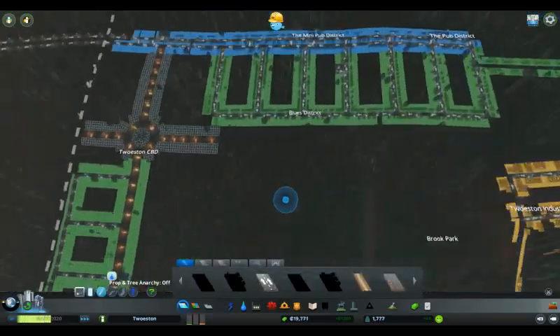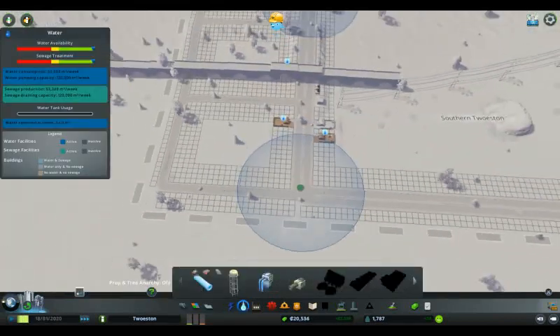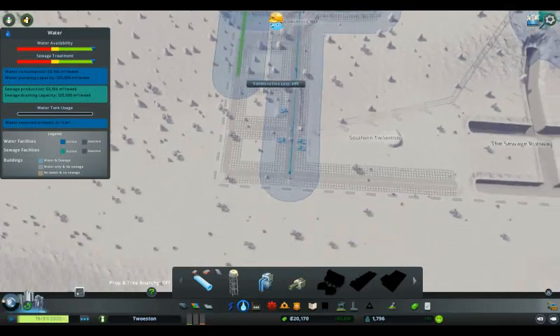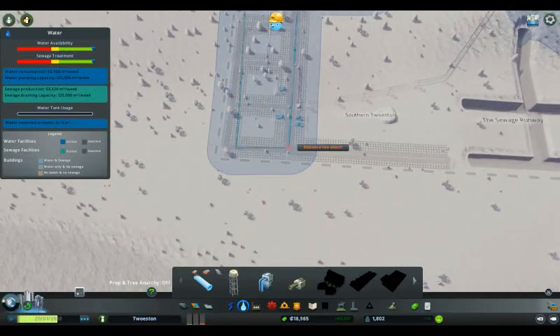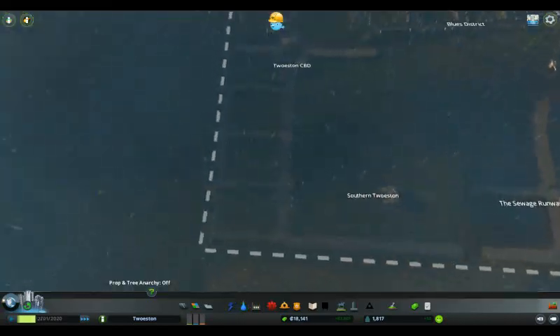It looks like we might try and get a few more people. Looks like we've already got people moving in, but they need water. You can't not need water to live. It just makes sense, doesn't it?